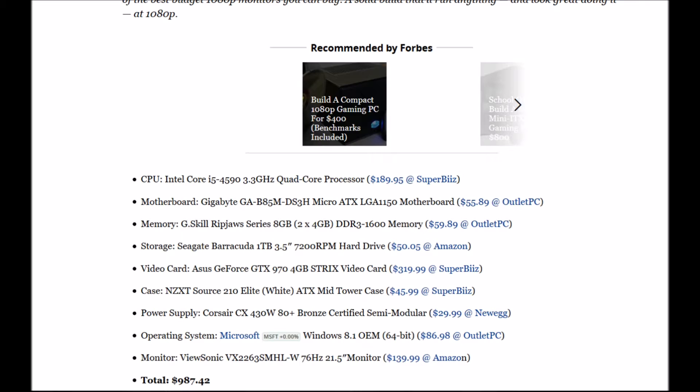Motherboard: Gigabyte GA-B85M-DS3H Micro-ATX LGA 1150. Memory: G.Skill Ripjaws series 8GB, two 4GB sticks, DDR3 1600. Storage: a one terabyte 7200RPM Seagate Barracuda drive. I honestly think in this budget you could actually fit an SSD as well, but anyway.